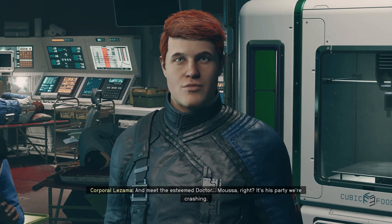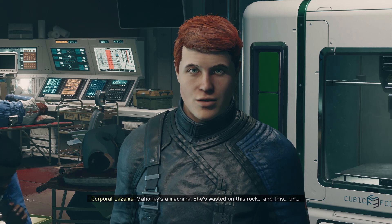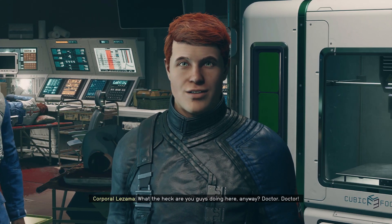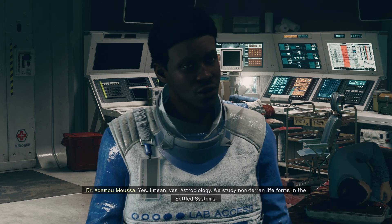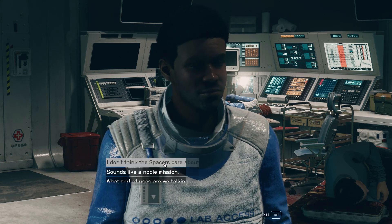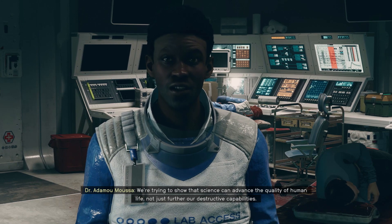And meet the esteemed Doctor Musa, right — it's his body we're crashing. Private Mahoney sent me. 'Mahoney's a machine — she's wasted on this rock.' What the heck are you guys doing here anyway, doctor? 'Astrobiology — we study non-terran life forms in the settled systems. We seek to understand the various flora and fauna and search for practical uses.' A noble approach. 'Noble mission — we're trying to show that science can advance the quality of human life, not just further our destructive capabilities.'